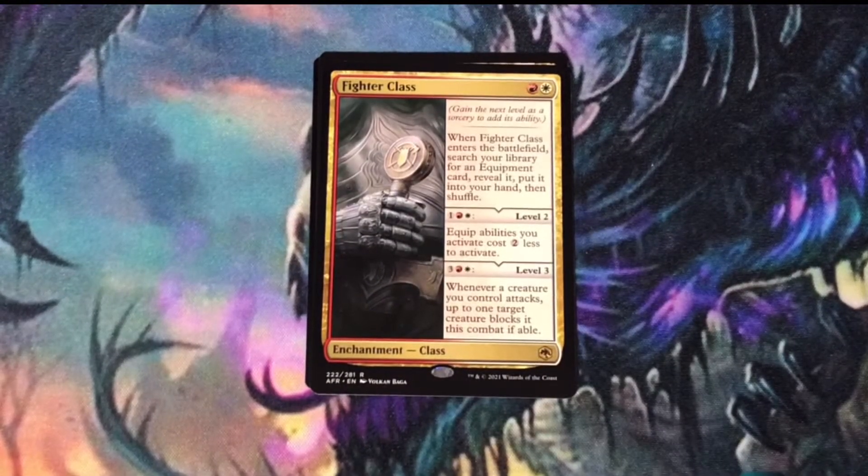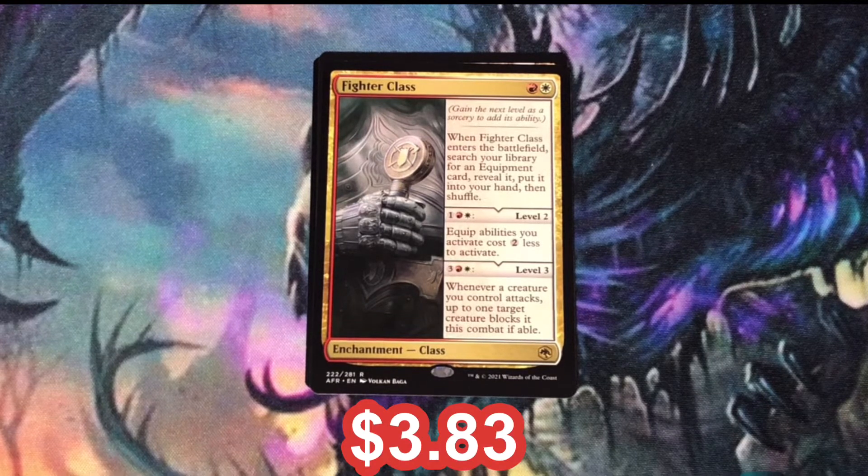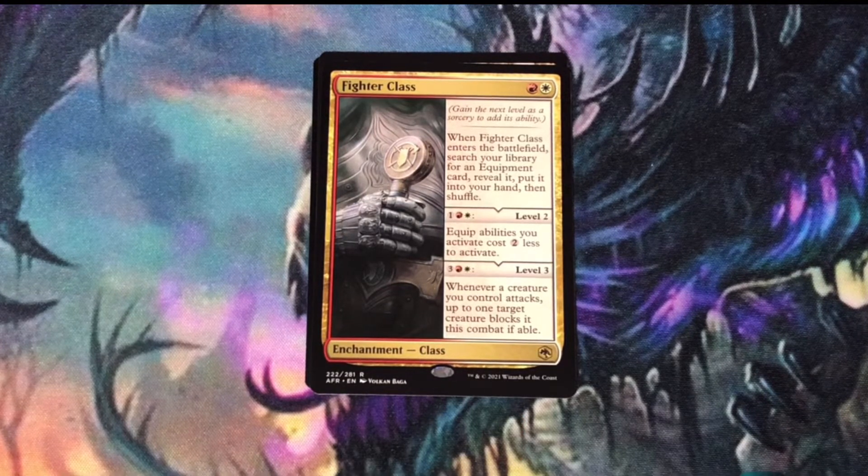Our rare is another class card — two packs in a row, two classes. Fighter Class. Recently, red and white have focused a lot on equipment. To begin with, you're able to grab an equipment out of your deck. Later on, you can reduce the cost of equipping your artifacts. And then the last ability, you can kind of control combat a little bit by choosing which creatures your opponent has and making them block.